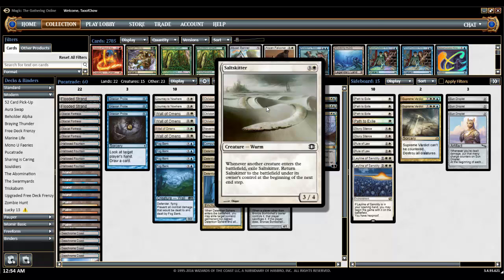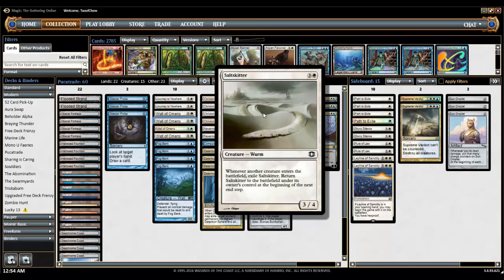The other one I put in there is Salt Skitter — probably one of the worst cards in Magic. Whenever another creature enters the battlefield, exile Salt Skitter, then return it to the battlefield under its owner's control at the beginning of the next end step. The key is it returns under its owner's control, not its controller's. So you can trade Salt Skitter to your opponent, then cast your own creature like Wall of Omens or Fog Bank, and you get your Salt Skitter back. Basically, it's like you traded it to them and then took your thing back as well.